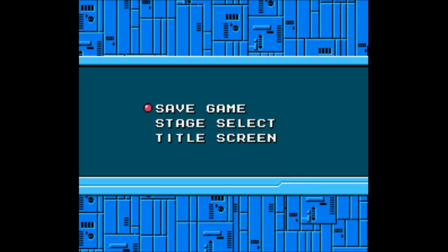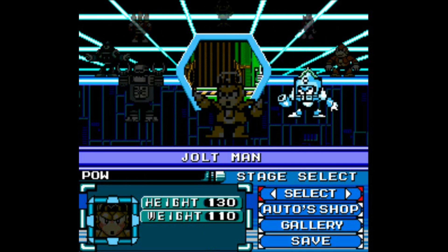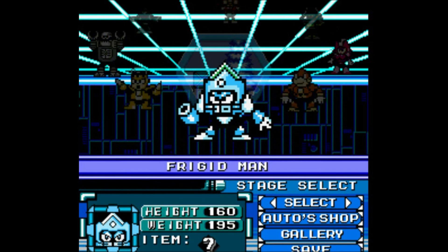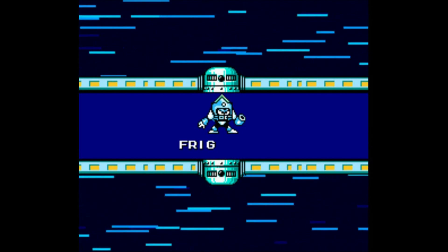Welcome to part 12 of the Mega Man Eternal Creators Playthrough. In this part, we're going to be taking on the final Robot Master that we have left: Frigid Man. I've left him last not really for any other reason, just for the weakness cycle, but he's one of my favorites.